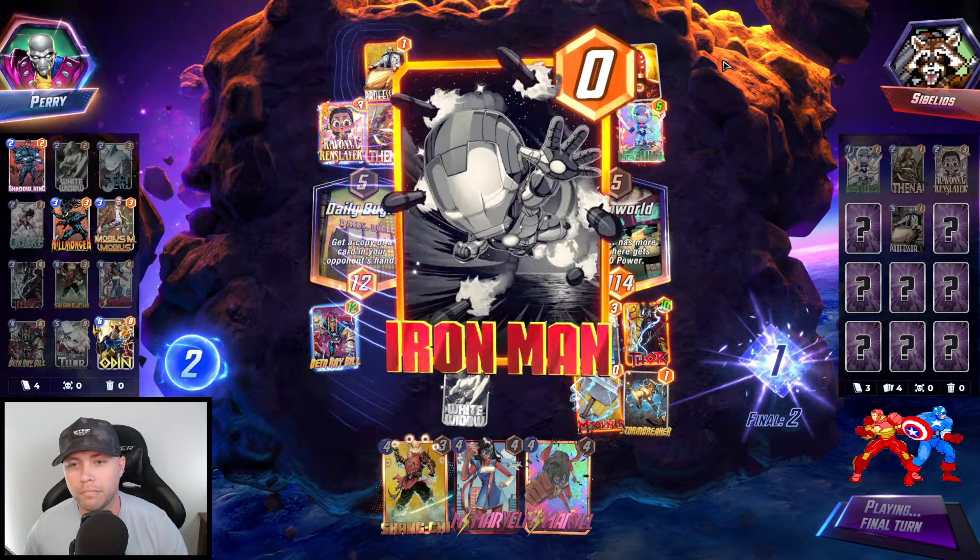Hope you weren't planning on discarding something big — like an Infinaut. Yeah, Giganto will do that too. We have pretty good play lines here; we could just Shang Chi here on the final turn. But it looks like we're probably going to have priority. We can also double up the Beta Ray Bill. Although even if we Shang Chi'd something big, the ladies would go back — I cannot believe he goes for that.